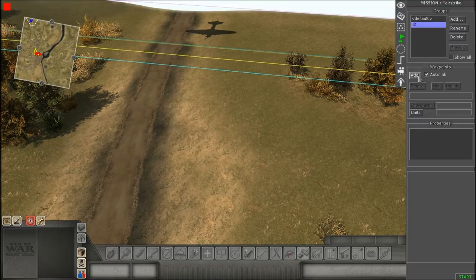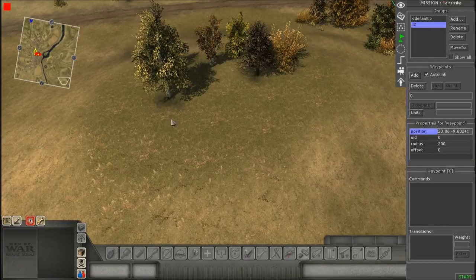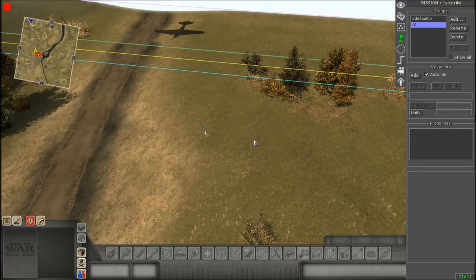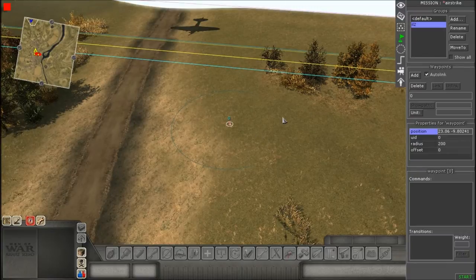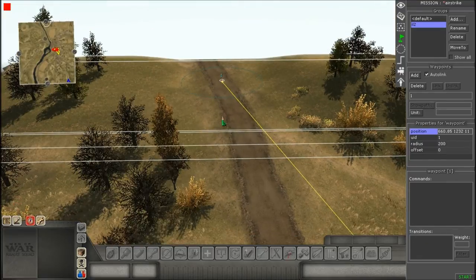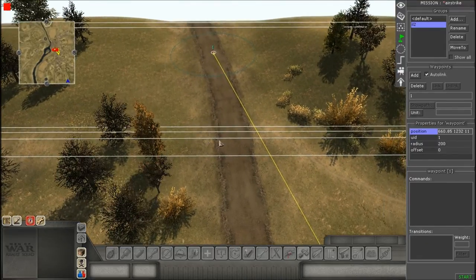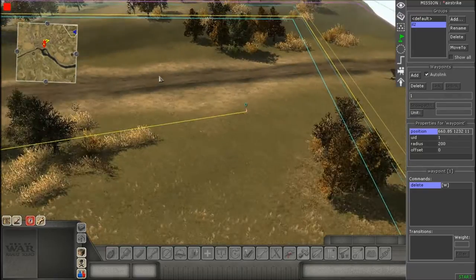Hit Add and give it a name. The first waypoint — waypoint zero — does not matter where you place it. I could place it right here or on the other side of the map, it doesn't matter. I'll explain why later. However, the waypoints following after zero do matter. Create another waypoint set after zero, place it where the aircraft can exit the map, and give it a delete command — so as soon as it reaches that waypoint it gets deleted, making it look like it left the battlefield.